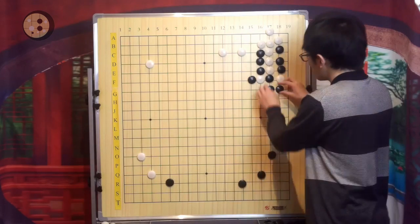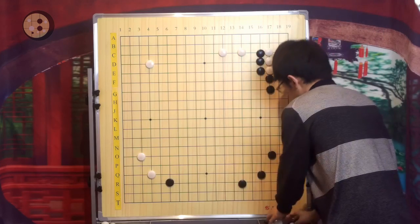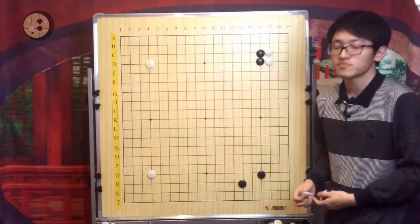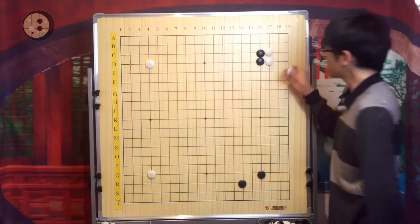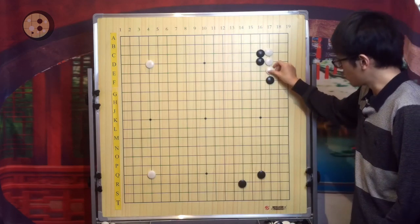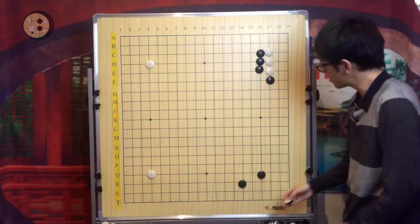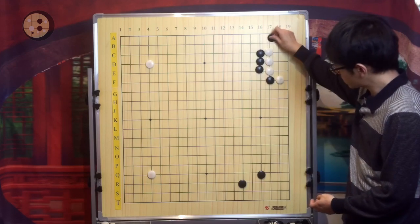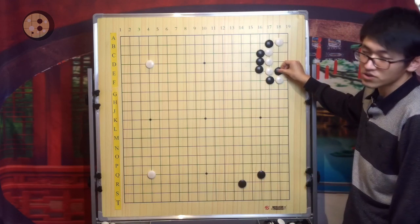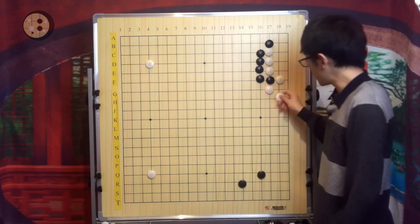The main takeaway for today's lecture is that if Black blocks on the top side, Black is trying to make things more complicated. So how can White avoid this complication? Instead of playing here, White will play this. If White hanes, it will return to this variation. White can also choose to atari and then play the tiger mouth.